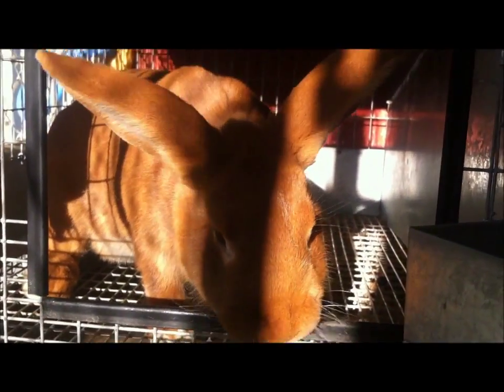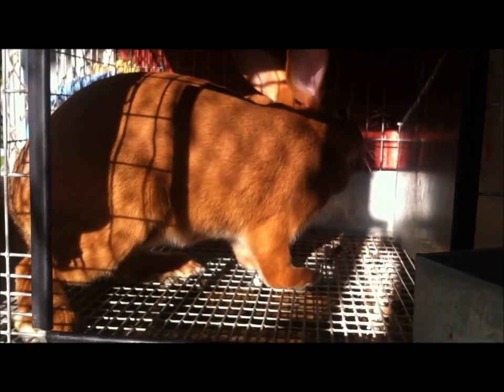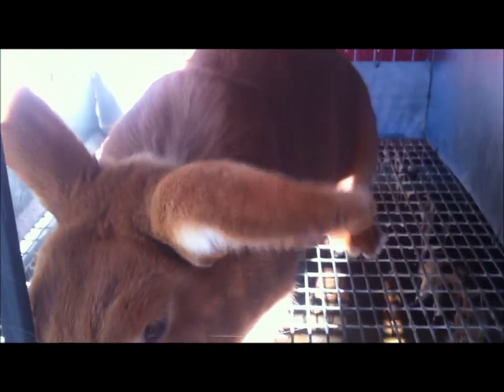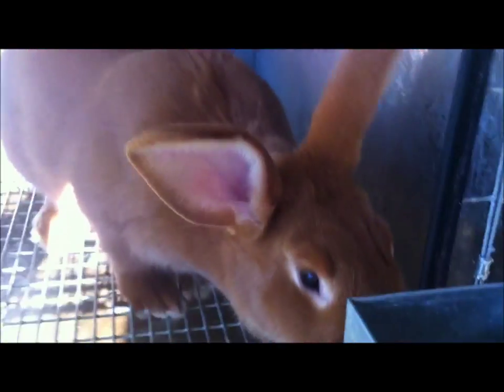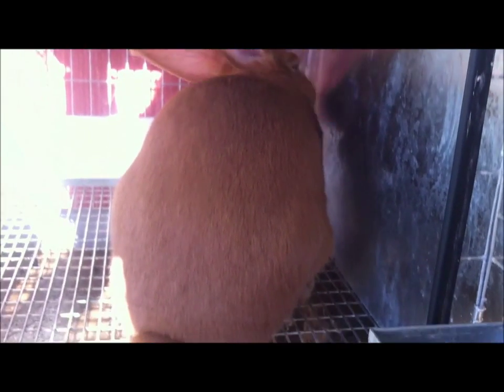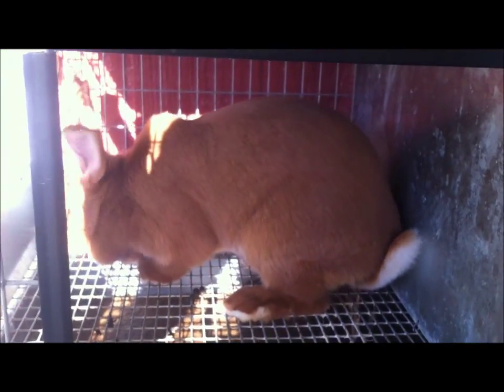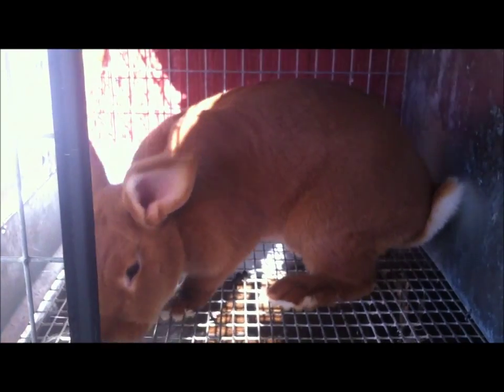This here is Pixie Stix. Pixie Stix is out of Rolo and Starburst. She ended up being the smaller one in the litter, but she had the best type. So I marked her so I'd keep my eye on her. Well, we just took her up to Iowa and showed her, and in the specialty show she was in she took Best of Variety — Red. So that's really cool for us and we're super excited. Another one we raised.